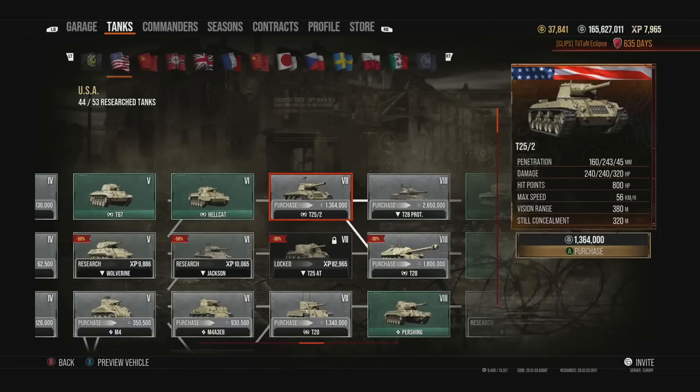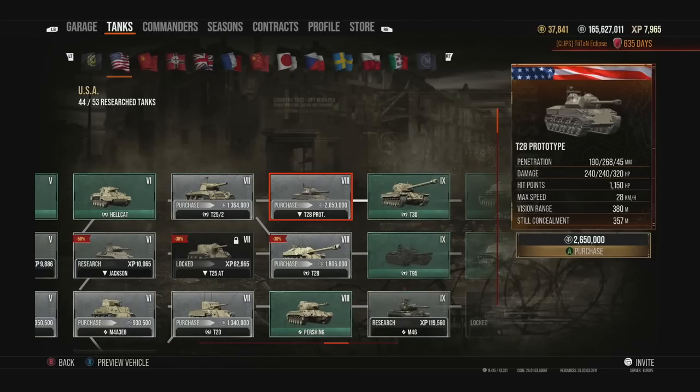Then you move on to probably one of my least favorite tanks in the game — the T25/2. It's not particularly good, but you can grind through it. It's a tier 7 that I would rate very low among tank destroyers for learning the game — it's not really got too much going for it. You just have to grind through it, or alternatively pay your way through to the T28 Prototype.